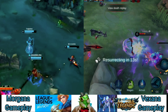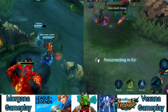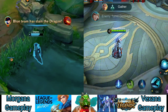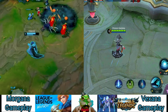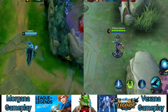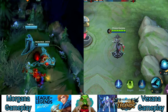Summoner spells for Morgana should almost always be Flash and Ignite. Exhaust could potentially work instead of Ignite, but given Morgana has a very strong laning phase, I'd recommend Ignite instead. Summoner spells often impact playstyle, so I like taking Ignite on lane-dominant champions like Morgana to encourage aggressive play and look for kills, rather than taking Exhaust and playing safe.